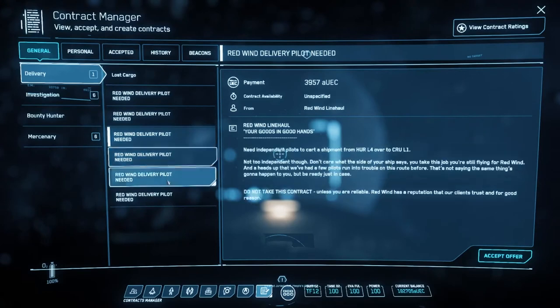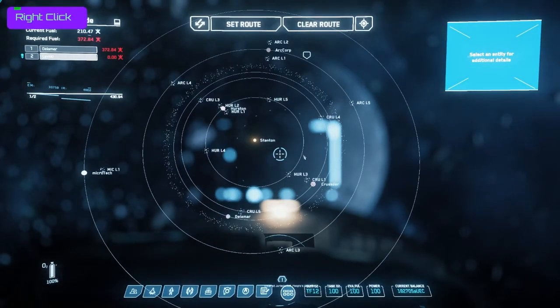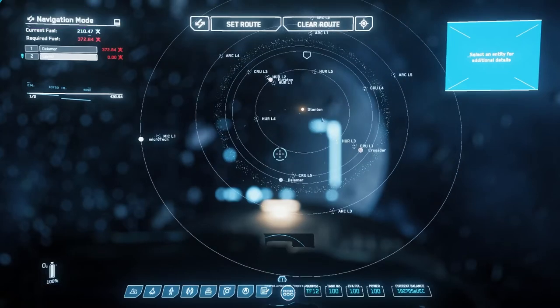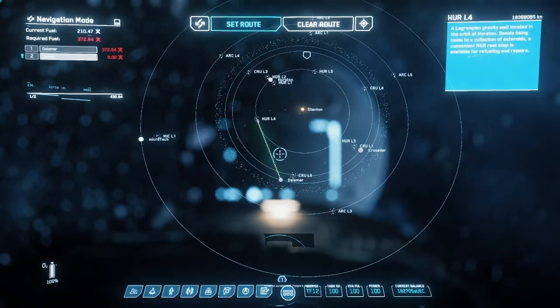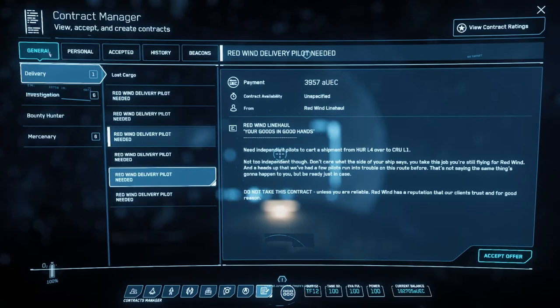I can look at what that really means and locate it on the map by clicking F2 or the map key. I move the map around — there's HRL4, so I've got to travel from here to there, and then take it over to CRU-L1, which is over here. So I need to fly to the first location, pick up a package, and head back over to the second. That's a good idea of how to start with missions — just go through and explore, doing as many as possible.